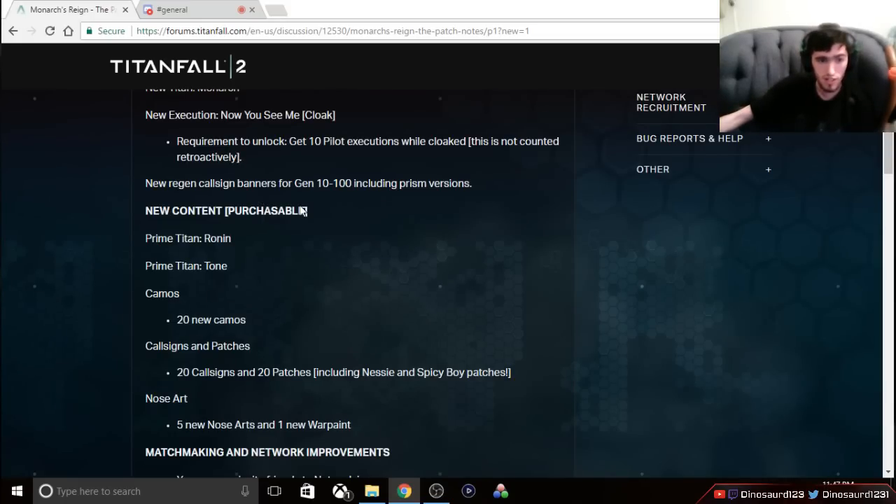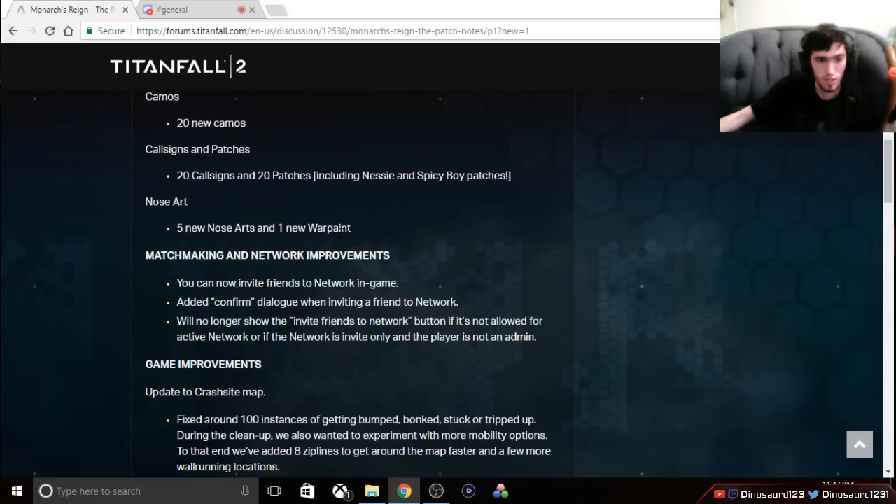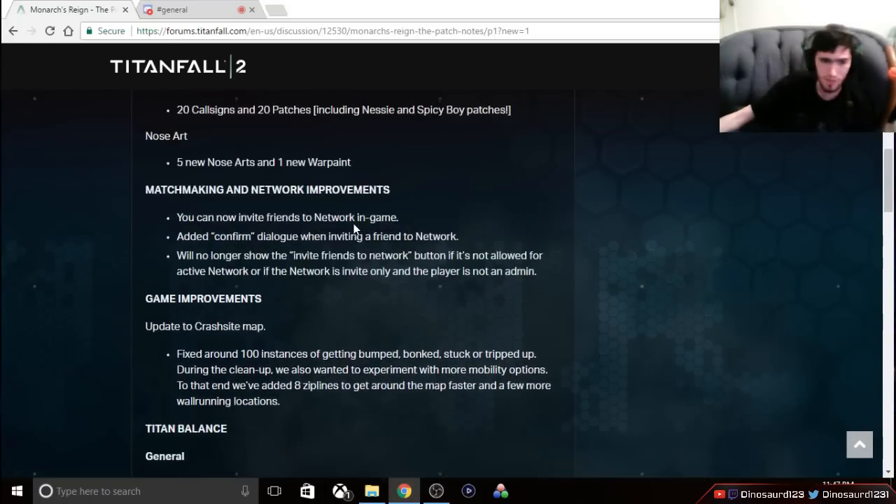New call signs, banners, and more cosmetics are coming. Prime Titans — Tone and Ronin — are coming as well. I really want Ronin Prime. I've heard a lot of negativity towards the Ronin Termination, but I think it looks pretty cool. It could have been better, but it still looks nice and I'm excited to have it. Both Ronin and Tone Prime look really great — very well designed. Tone's Termination looks cool too. We're also getting more camos, call signs, patches, and new nose arts. Hopefully they'll fix the bugged nose arts — like the advocate gift nose arts and bullseye camo — so everyone can finally have what the game already says is in it.